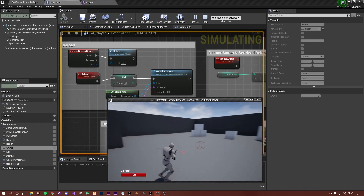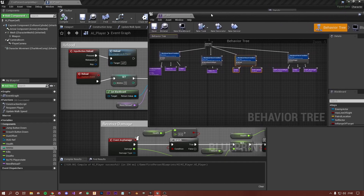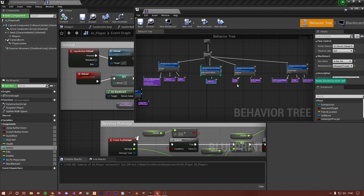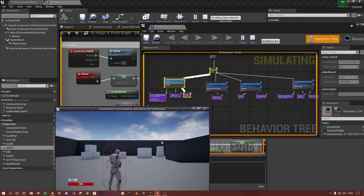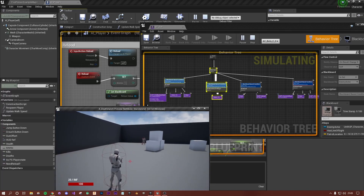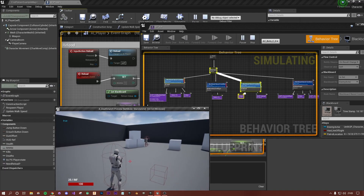Let's hit play with the behavior tree open so you can see this in action. We've got: patrol, move to, reload, then shoot. He's patrolling at the moment, he now spots the player, moves in, and now he's shooting.